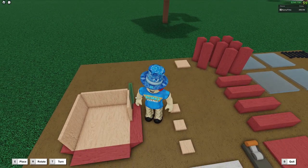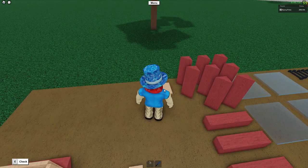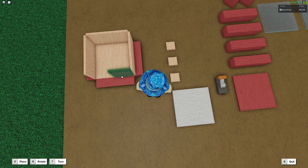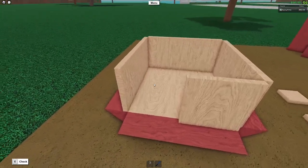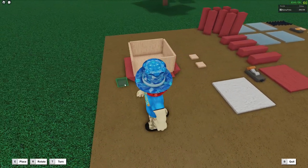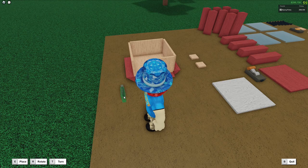We're going to continue placing the tiles, getting the second to last tile placed down, and then finally grab the last small tile, rotate it, and place it — this is where the opening is going to be. We're going to make that opening with three tiny tiles. These are just one by one, so they are quite small.